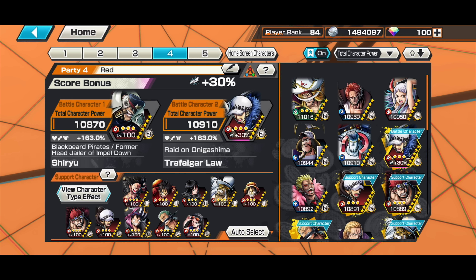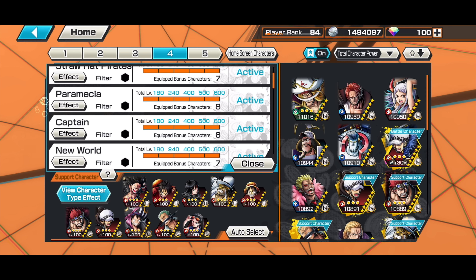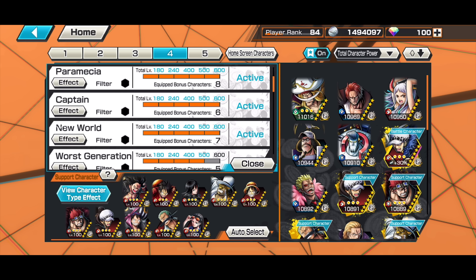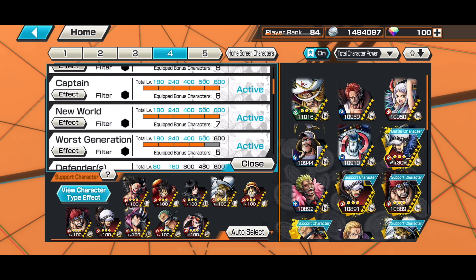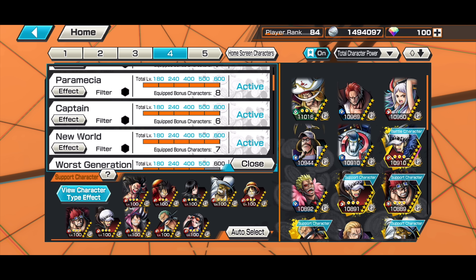He basically has 163 percent support, which is pretty high. He's using Attacker, Straw Hat Pirates, a Paramecia Captain, and also New World — all at level 600. Shiryu doesn't have knockback, so the Worst Generation tag is not that important, but he has it at level 500, so not bad.